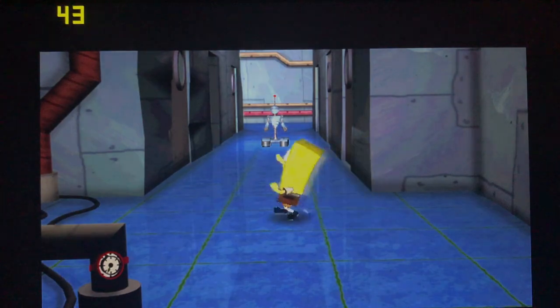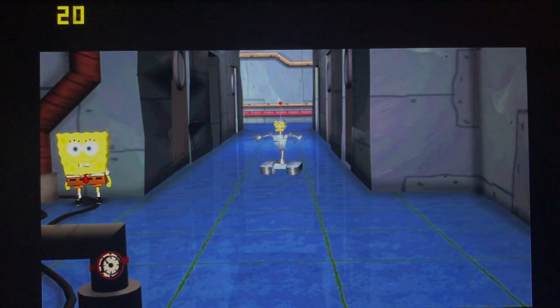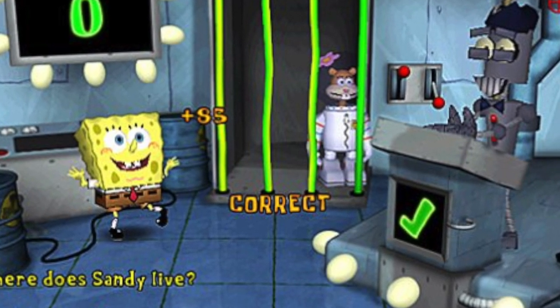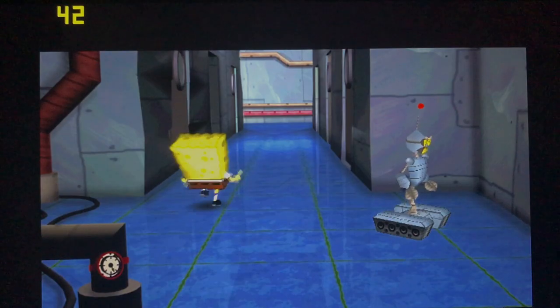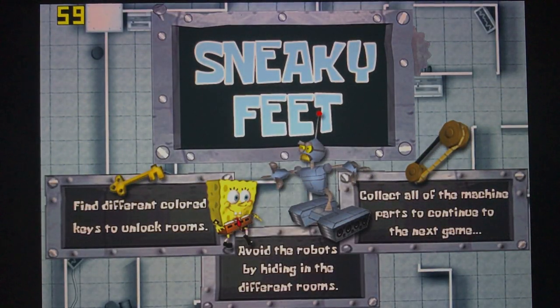What happens in the Chum Bucket? Are we going to get to fight a giant robot Sandy in the boxing ring? No, unfortunately in this case — this is the PC version — the only thing that happens like that is when you get to take a quiz to release Sandy from her cage: the SpongeBob Trivia Quiz! Who wouldn't like that? Now we're going to play Sneaky Feet, which is the first part of the entire Chum Bucket — just the first level.